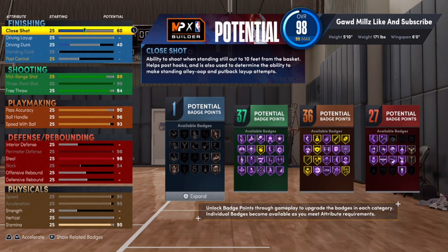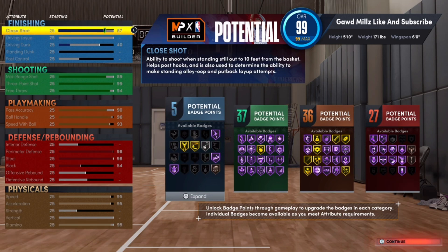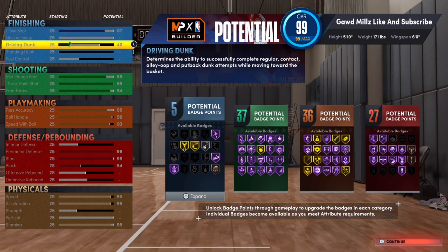Put the rest on close shot to 87 to get five finishing badges. That close shot helps you for up-fakes underneath the rim — up-fake, press square again to make the basket against big men. Now that driving dunk at 40 unlocks a dunk package — it unlocks CJ McCollum dunk packages and gives you ring-razor dunks. You do not need vertical for this dunk package. All you need is a 40 driving dunk. This gives you five finishing, 37 shooting, 36 playmaking, and 27 defense badges.